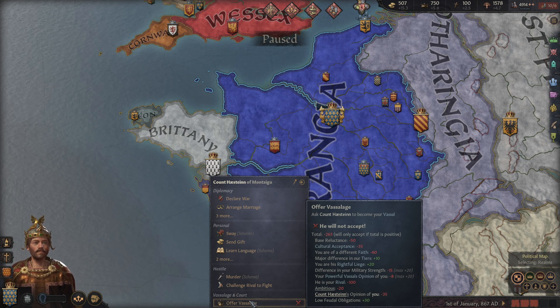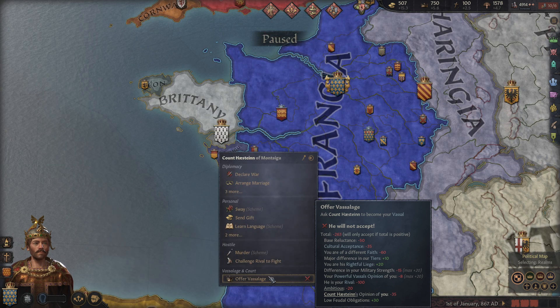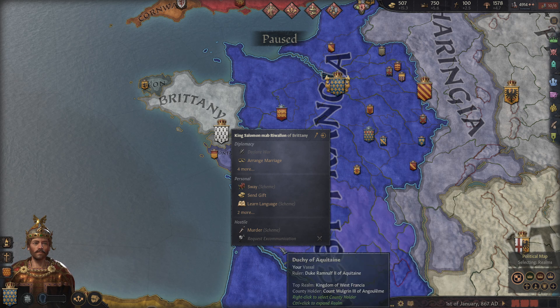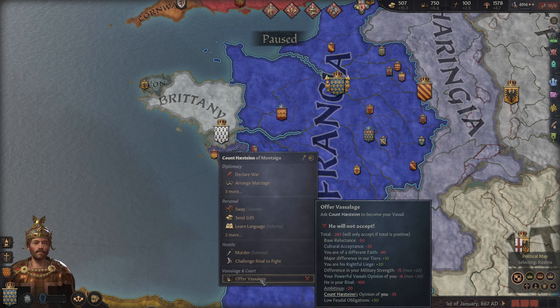That's the other real big usage of diplomacy in this game. Not everybody can be asked to become your vassal — for example, if someone is equal in rank to you, you cannot offer that person to join you as a vassal. And most, without going out of your way to make it happen, are simply not going to accept offers of vassalage anyway.